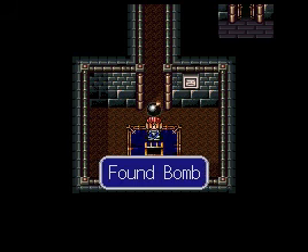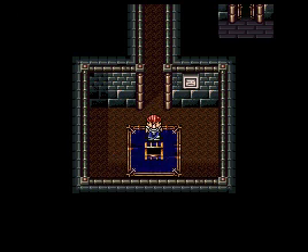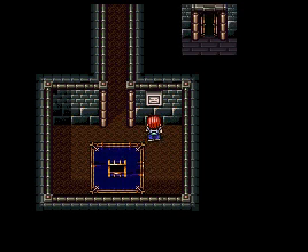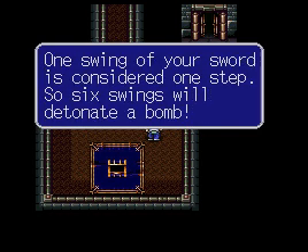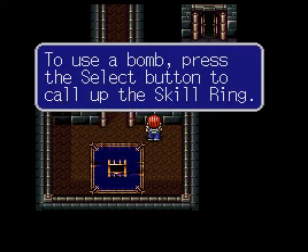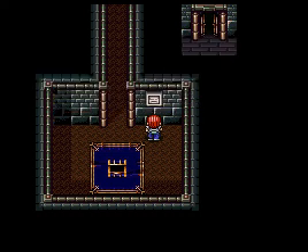Found bomb. Bombs can blast boxes, cracked walls, and pillars. They explode six steps after placement. One swing of your sword is considered one step, so swings will detonate a bomb. That is really weird directions. To use a bomb, press the select button to call up the skill ring.